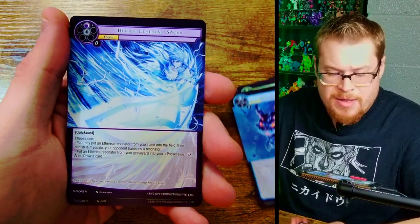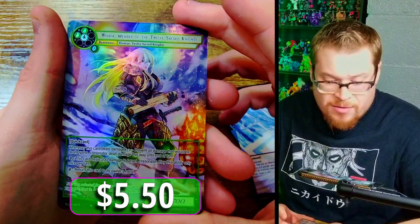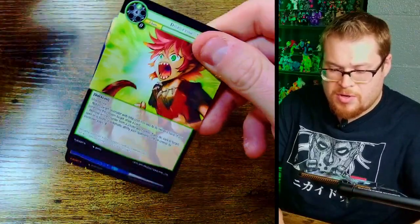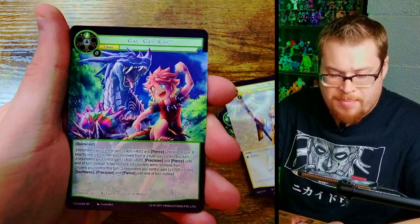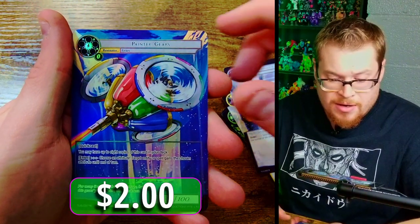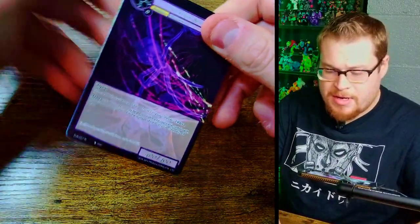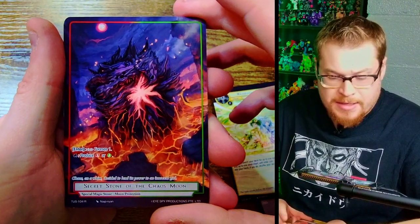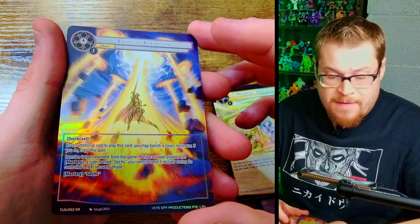We've got Windia, Member of the 12 Sacred Knights — very smooth, nice full art. These packs are getting a little smushed. Got to take care of that problem by opening them all up. Gas Gas Gas super rare, and we've got Painter Gears — interesting one, just a normal. Next up, bang — there's our rare Chaos Moon, very sharp, and we got Light of Extinction super rare in that foily foil — very good.